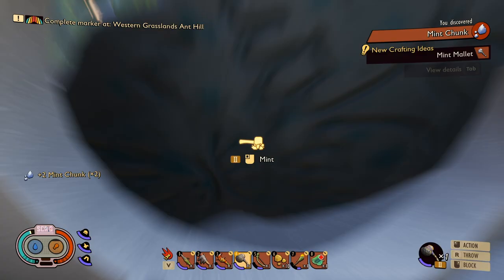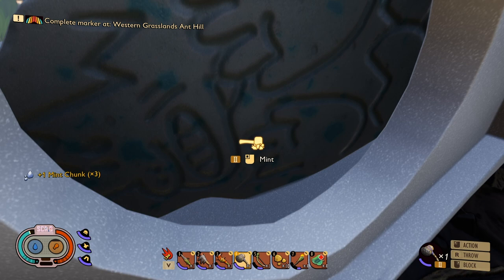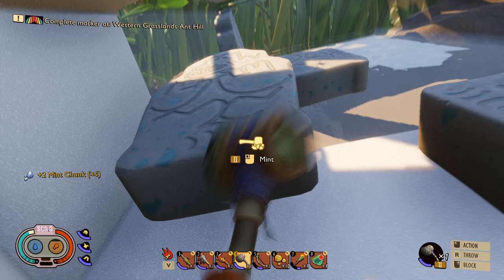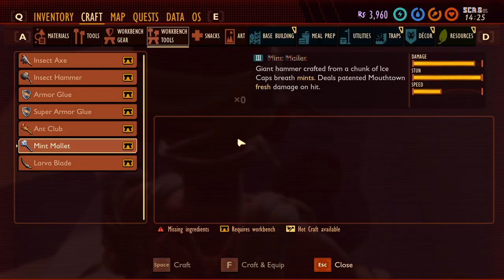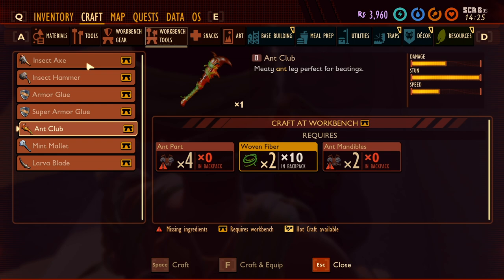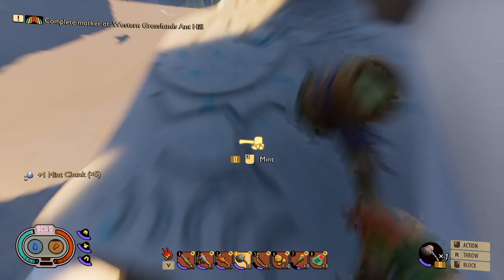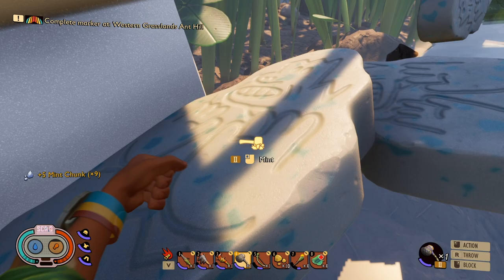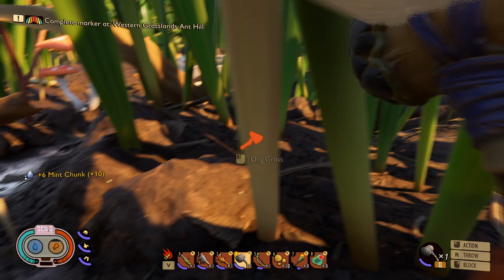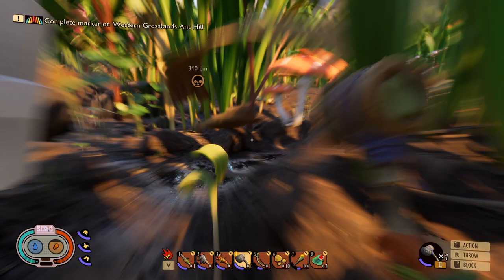Mint mallet is under tools — five mint chunks, nine silk, and eight flower petals. This really makes me wonder, are there other things in this game that I'm just not mining? I wasn't technically hitting it apparently. The mint mallet stats — damage and stun are both maxed out. It's insane. I'm going to mine a bunch of it so I'll have the ability to repair it. There's only so many, probably enough for three or maybe even four if you're doing co-op. We need flower petals and we have the silk, but we don't have flower petals, so we'll probably have to go back over by the pond.